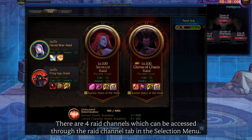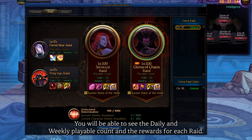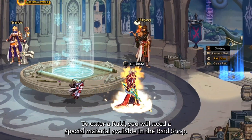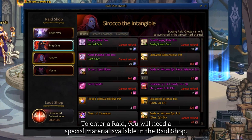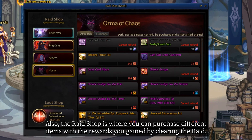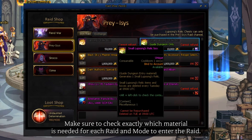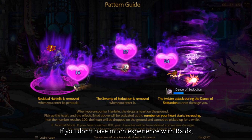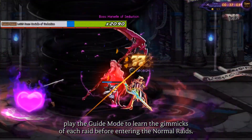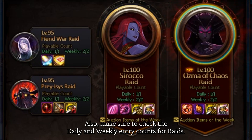There are four raid channels which can be accessed through the raid channel tab in the selection menu. You'll be able to see the daily and weekly playable count and the rewards for each raid. To enter a raid, you'll need a special material available in the raid shop, which is also where you can purchase different items with the rewards you gain by clearing the raid. Make sure to check exactly which material is needed for each raid and mode. If you don't have much experience with raids, play the guide mode to learn the gimmicks of each raid before entering the normal raids. Also, make sure to check the daily and weekly entry counts for raids.